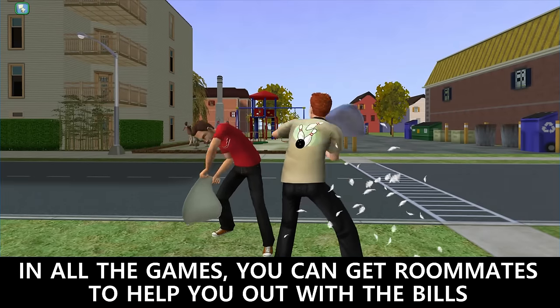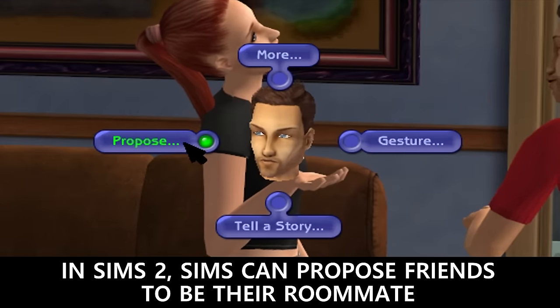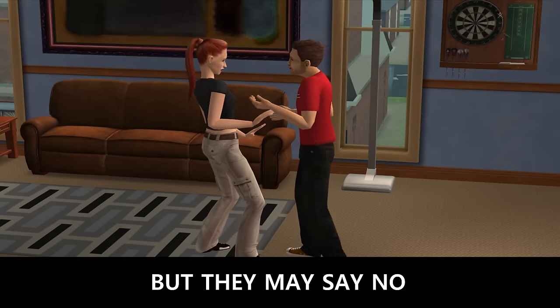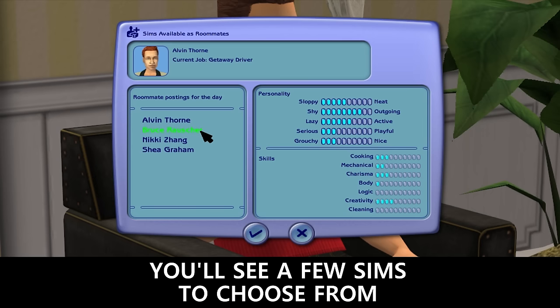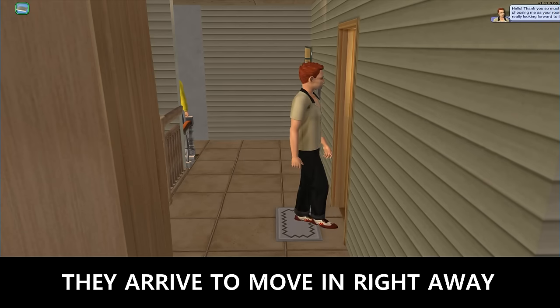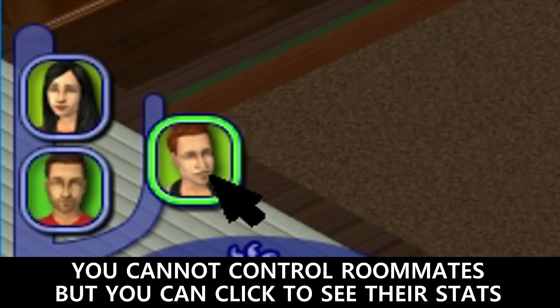In all of the games, you can get roommates to help you out with the bills. In Sims 2, Sims can propose to their friends to be their roommate, but they may say no. So it's easier to use the newspaper to search for a roommate — you can see the Sims' personalities, skills, and jobs. You'll see a few Sims to choose from, and once you pick one they arrive to move right away. You can't control roommates, but you can click to see their stats.